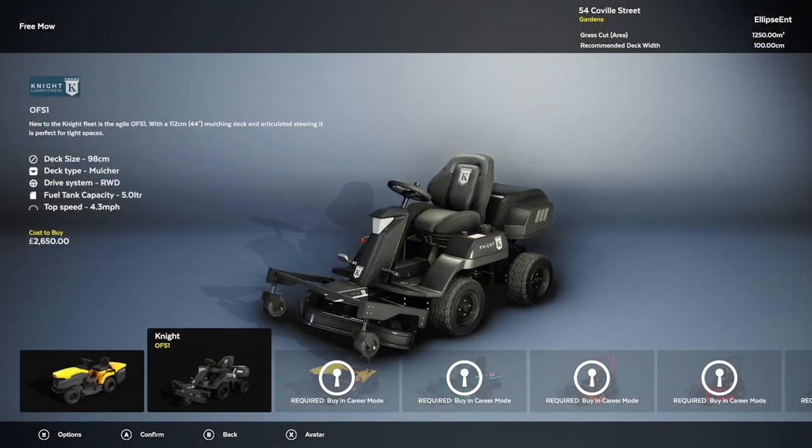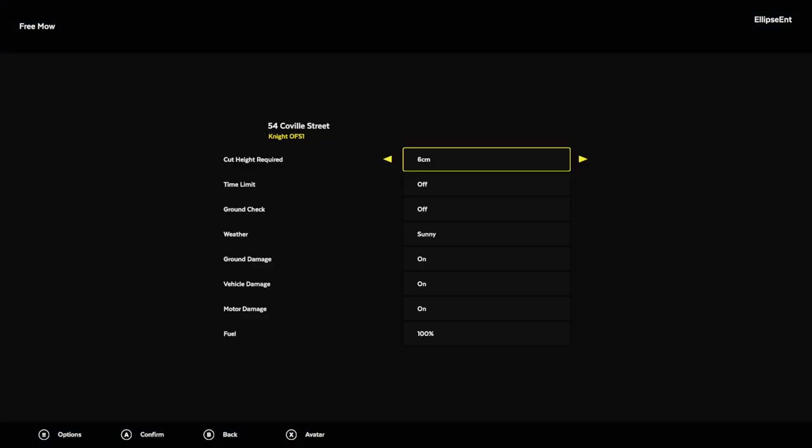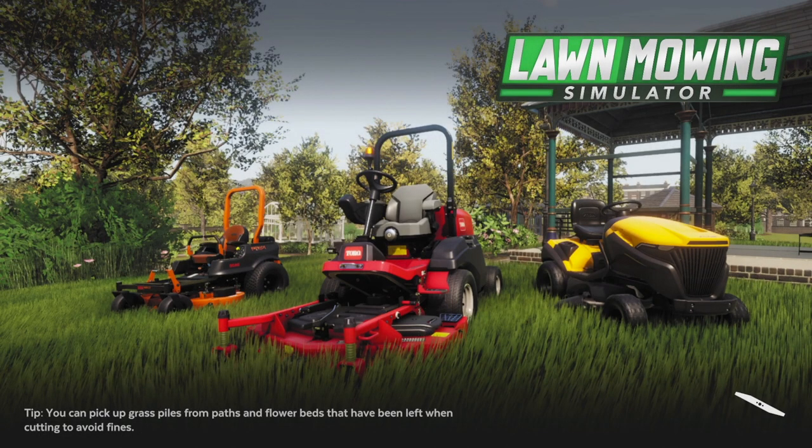We're going to use this mower today. We'll set a cutting height of six centimeters, with no time limit or ground check. We will have sunny weather — I do like the sun — and we'll have all the different types of damage on, which are ground, vehicle, and motor damage. We'll start with 100% fuel, just to make it nice and straightforward. We'll confirm that and jump straight in.